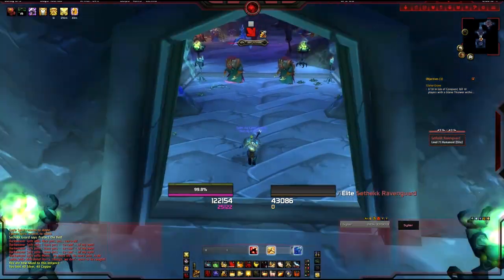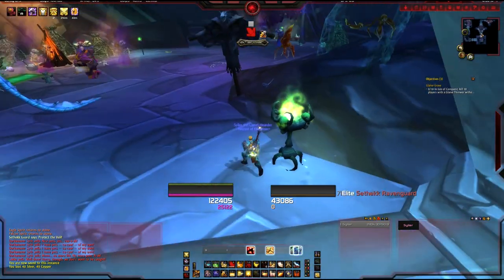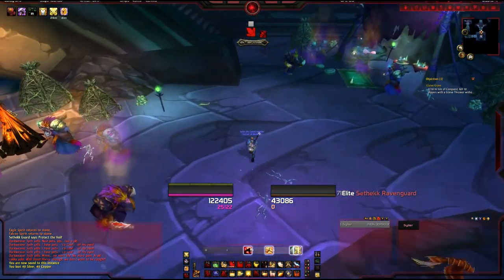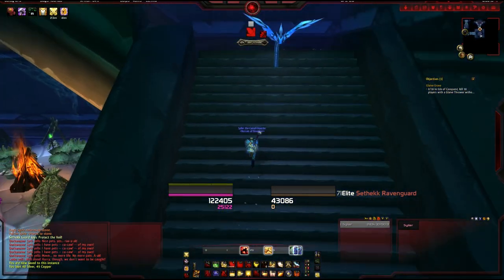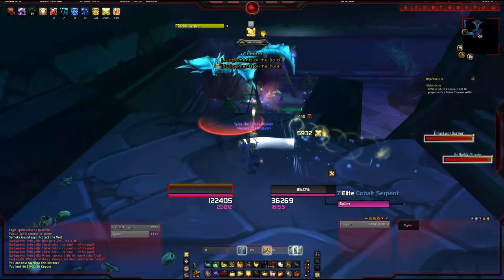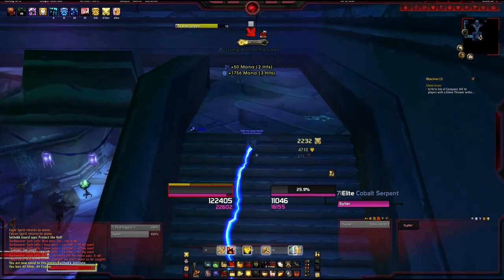This pack here is skippable just by hugging the wall. Everything in the next area is skippable as well just by cutting straight through the middle. This guy near the stairs does patrol and if you're unlucky you will pull him and the whole pack. That wind serpent is avoidable as well, but I managed to pull it — I think I avoided it and then went back and pulled it.